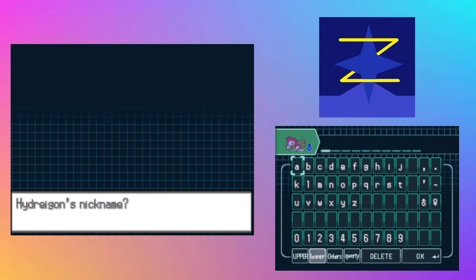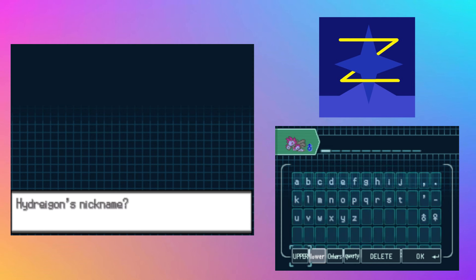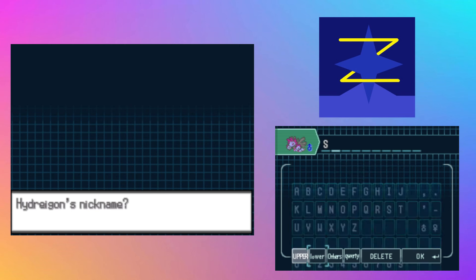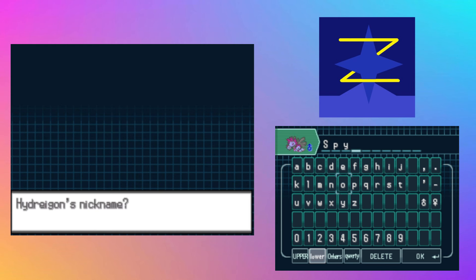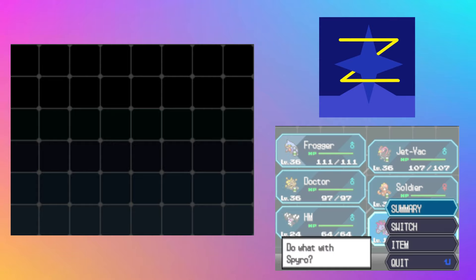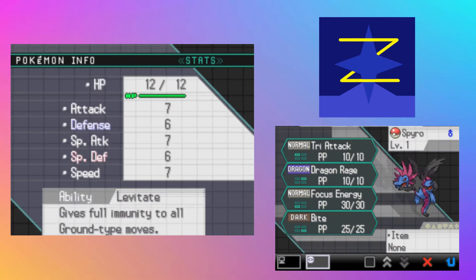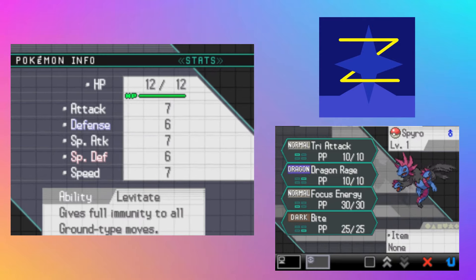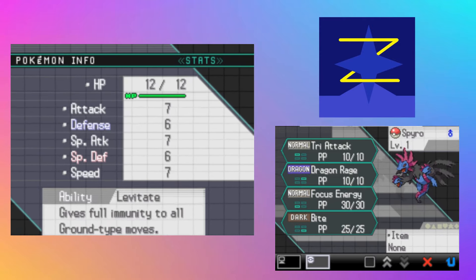Well, we definitely got something worth our time — that is very surprising! This is going to be difficult. What are we going to name Hydra? We could go something obvious with Hydra or dragon theming — we're going to call him Spyro. I'm sorry, I just immediately thought of him. I just said Spyro. And I do wonder — does Spyro have any egg moves? Let's go to summary: Tri-Attack, Dragon Rage, Focus Energy, and Bite. Honestly looking pretty good. I am going to pull up an IV calculator just because I think it's very fun and silly.